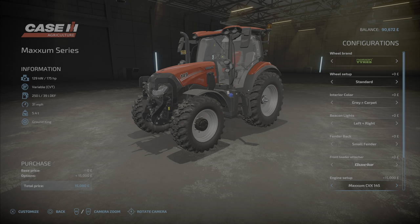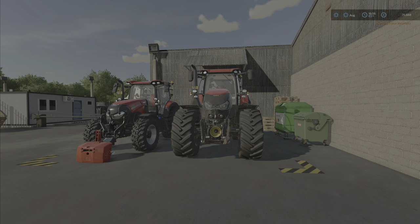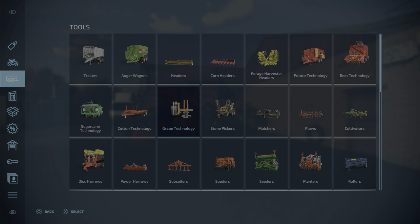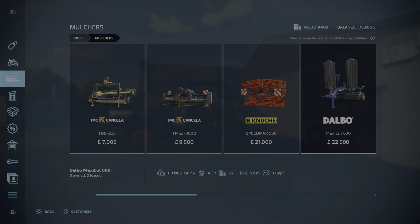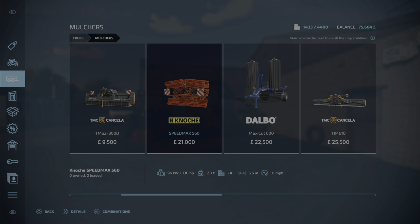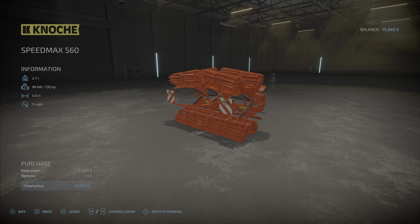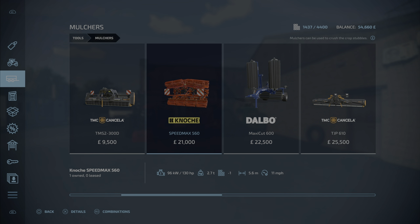15,000 goes there — okay, that's good. And then we will get mulch. Let's see this one — that's enough. 5.6 meters, 2.7 tons. We'll buy that, and we need to wait for the Optum because it goes a little bit all over the place with the full loading wagon.